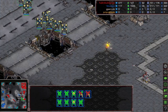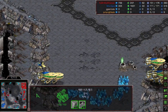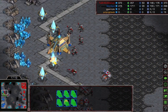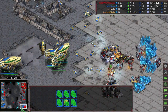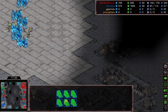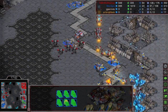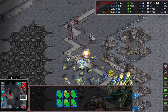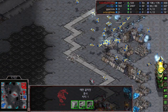Nine dragoons are backstabbing Flash's natural. The 3-2 upgrade is now done. Flash is moving forward with his army — where are the carriers? Carriers are not going to defend; Mini isn't confident enough to hold Flash's push and wants to trade. Mini gave up his third expansion and maybe his natural too, meaning he won't have much mining base. But at the same time he's harassing Flash's expansion and picking up some siege tanks.